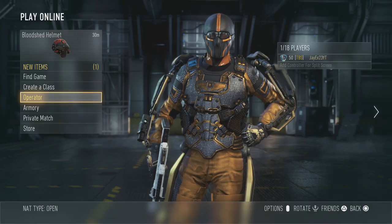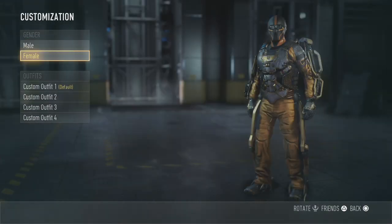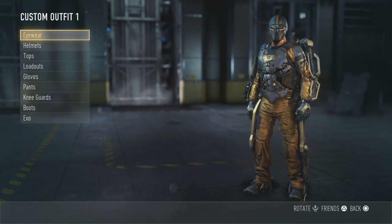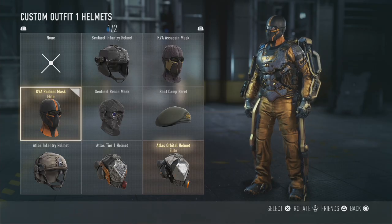First off let me go through my operator and show you what I'm wearing for those of you wondering what all this loot is. Going to customisation - we've got no eyewear, and a helmet which is the KVA Radical Mask.